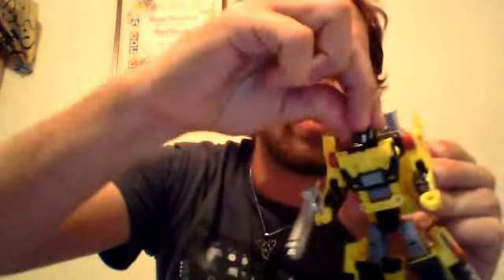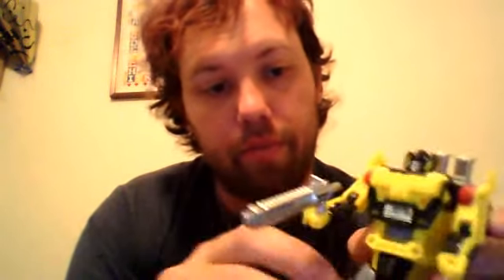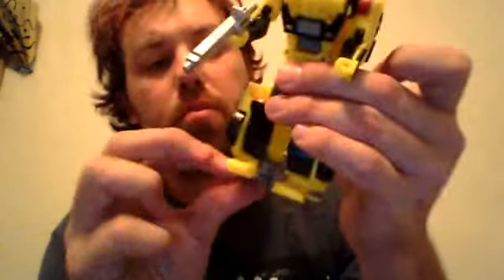Posability: his head is on a ball joint, ball joint at the shoulder, dual elbow with a hinge here and a ball joint right here. Waist swivel, ball joint at the hip, swivel above that, knee, and some ankle articulation — but not much.